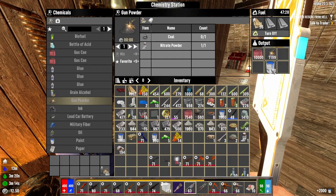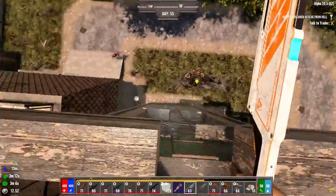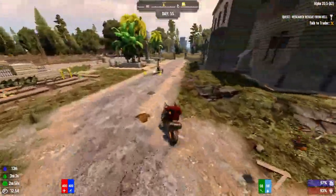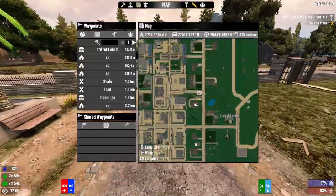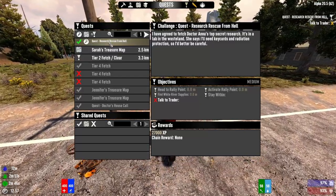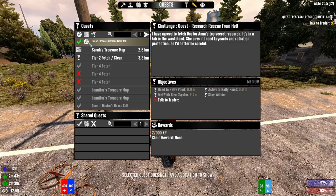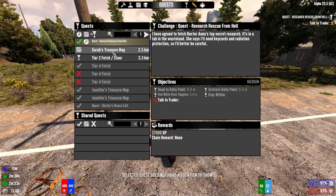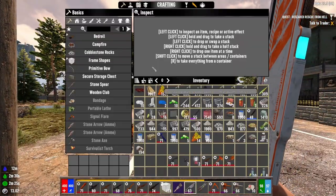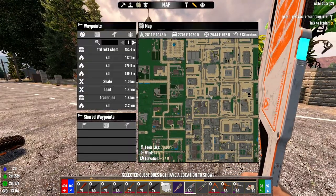Let's get the paint before it fills up. There we go — paint is done. Let's go paint some more. And then let's go hand in this quest today. I would like to mess with the inside of the space and texture it up — that'd be kind of cool. The quest — where do we hand this in? Show our map. Research rescue from hell. It does not have a location — uh-oh, that's not right.